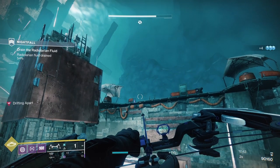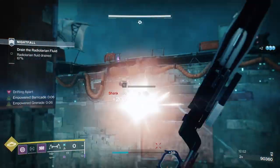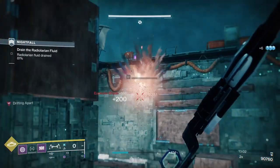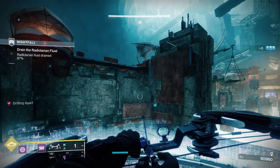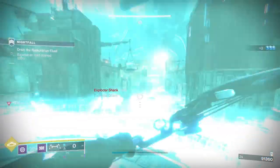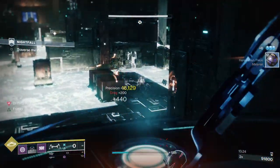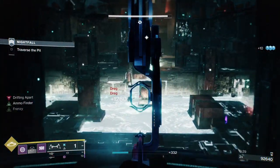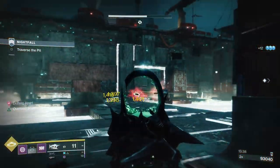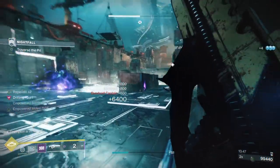Once you take the Shanks down, you'll get four dropped in front of the plate — four from the left, four from the right, and an overload champion. I normally wait until the right-hand side Exploders are at the same level, because if you kill the first when the second is level, the explosion will kill the second one as well. The Wolf-Tone Draw bow will kill the overload — I'll toss a grenade on him and use Threaded Needle to finish.